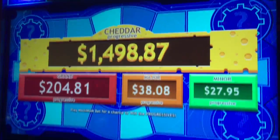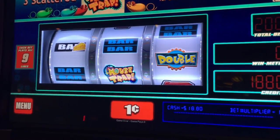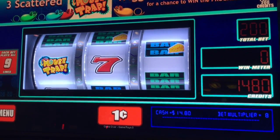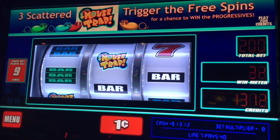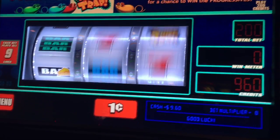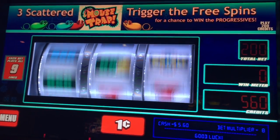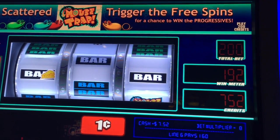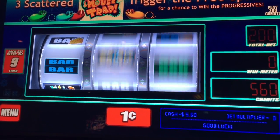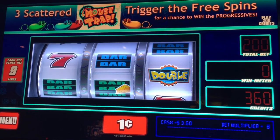All right, we're playing Mousetrap, $2 max bet bonus. Go ahead Ken, let's do some magic here. I'm gonna play two — we need three of those mousetraps to trigger the free spins. What's this? I just got $7.60. All right, let's keep going. I'm less than a $3 max bet.